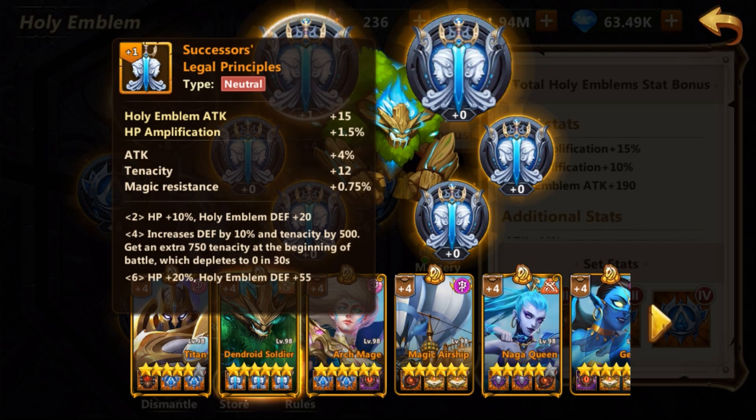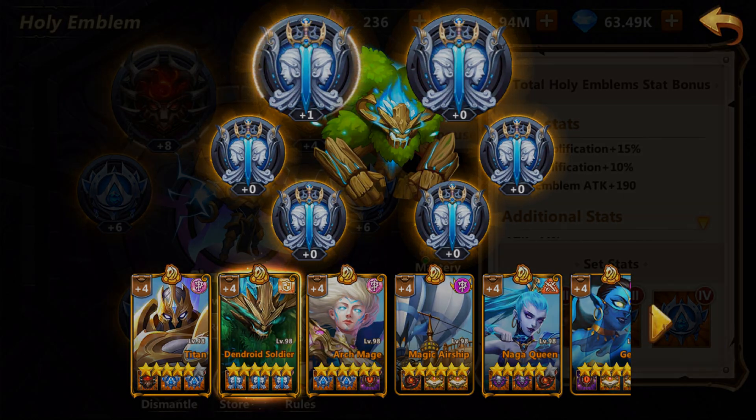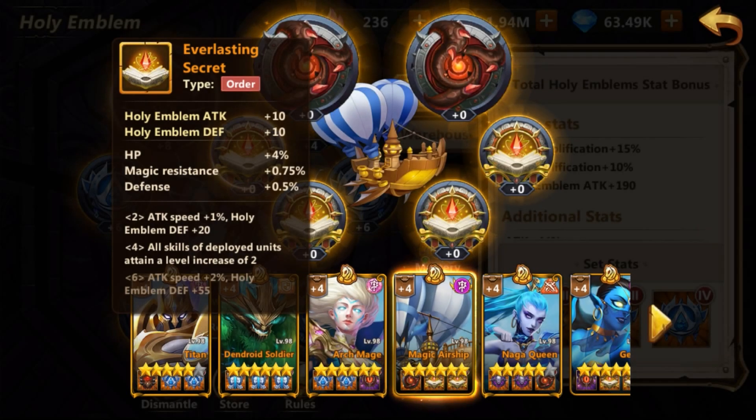Another emblem worth considering is Legal Principles, which is in my opinion the best emblem for almost any defensive unit currently. It increases your defense, increases your hit points, and on top of that increases your tenacity — which makes it probably the best counter we currently have against Path of Assassin. You can see almost all of my tanks have it.